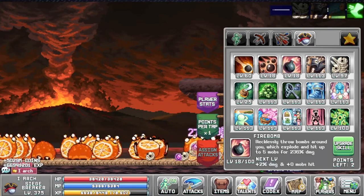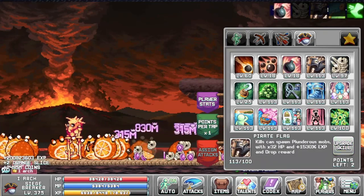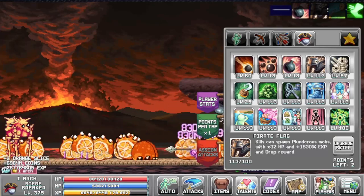Firebomb recklessly throws bombs around you, which explode and hit up to five mobs. The skill you really want to work on is the Pirate Flag — Pirate Flag kills can spawn Plunderous mobs, which have 32 times more HP.